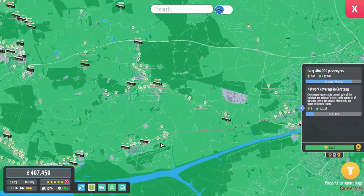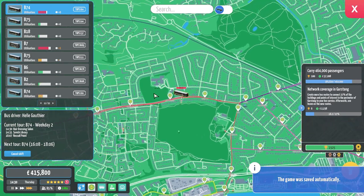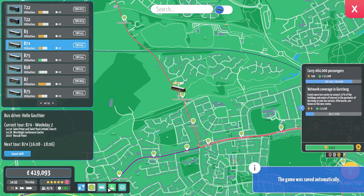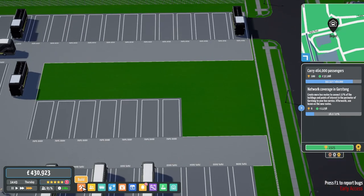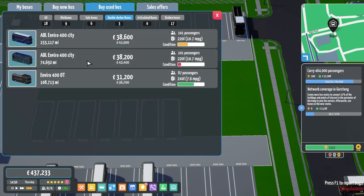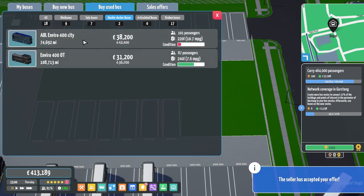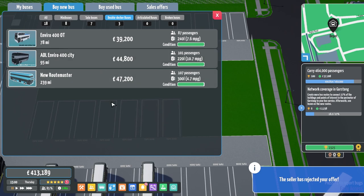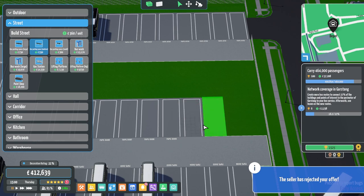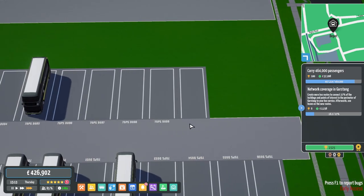I'm looking at getting the main Blackpool to Preston bus routes up and running — because that one leaving Preston right now is absolutely rammed. Let me look at how much it would be — do I have any used double-deckers? I could get some used ones and upgrade them. Would you accept 35? You will. These are normally 44 and a half thousand. We'll see the new bus come in in a second — this will be our hundredth bus.